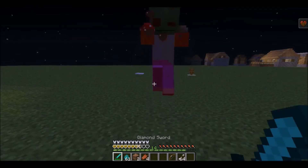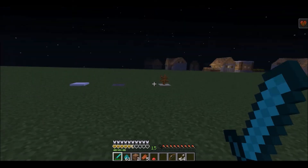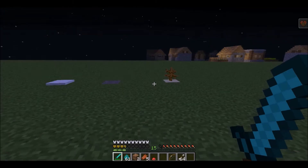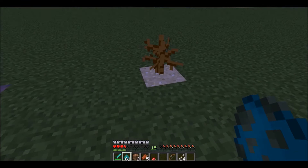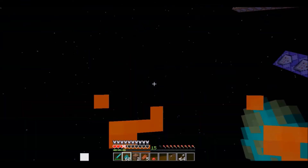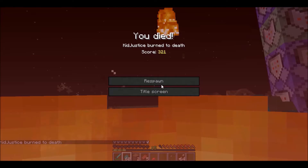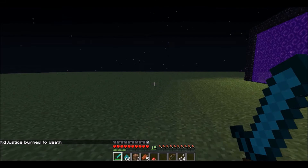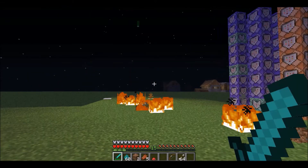Next we have a mob with a lot of health, but they'll poison you really badly. Plus they have a chance to drop mushrooms. Next we have the angry cactus — it'll shoot fireballs at you, and those only spawn in deserts.